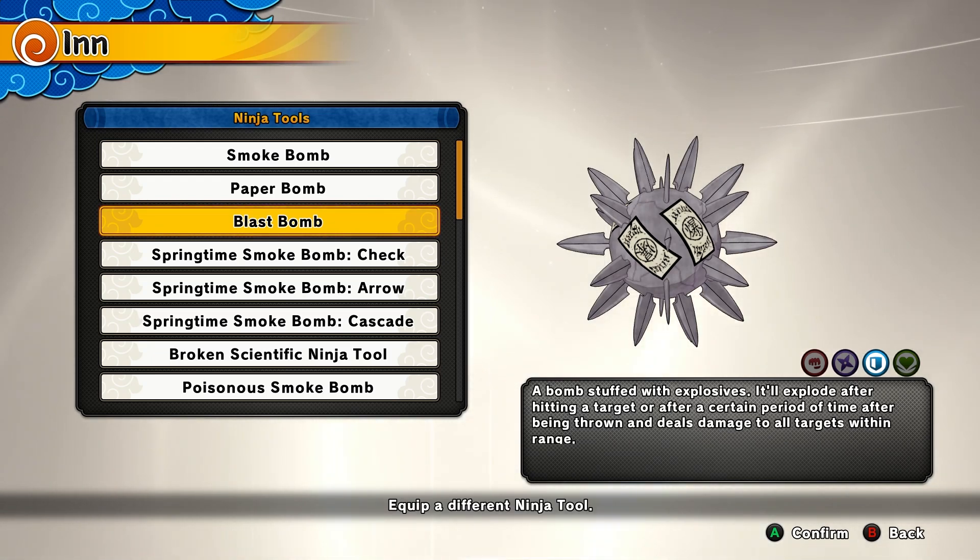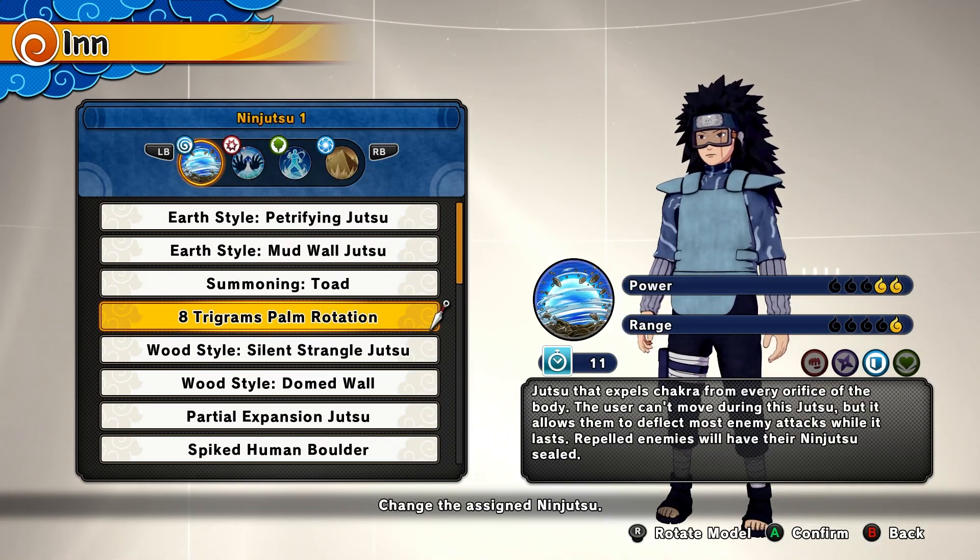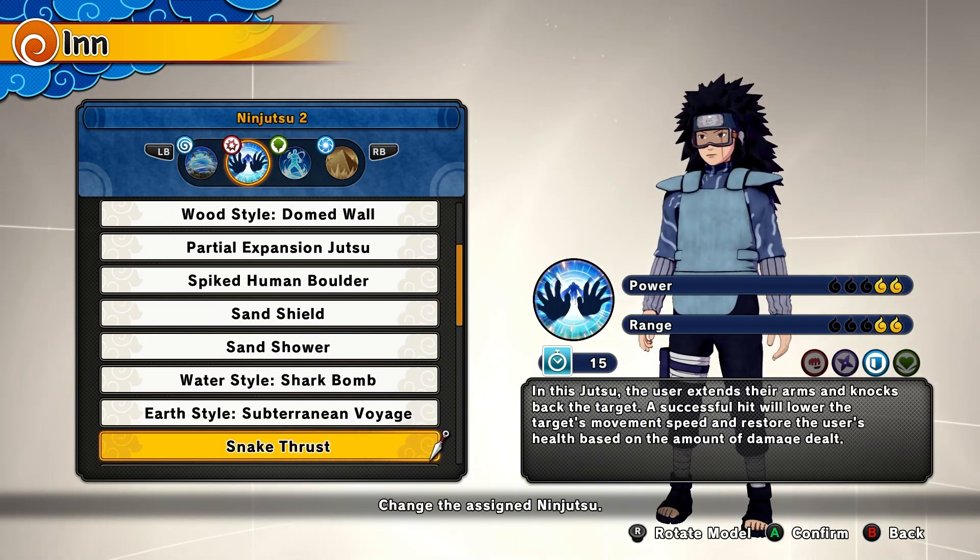The ninja tool you're going to be using is the Blast Bomb, which you get by playing 50 games of defense. For the stats, using First Blood, In a Flash, and Battle Hardened. The first ninjutsu is Eight Trigrams Palm Rotation — you get this by playing a lot of defense games. It reflects any single attack, does a lot of damage, and seals ninjutsu.